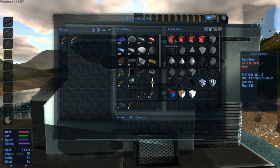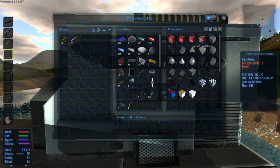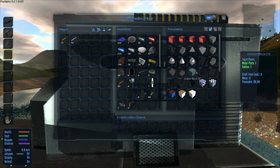Why can I not find base starter, hover, vessel starter, small vessel starter, capital vessel starter, hull block, interior, ramp tool?